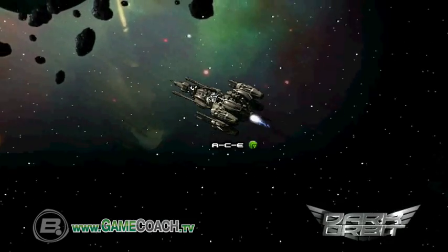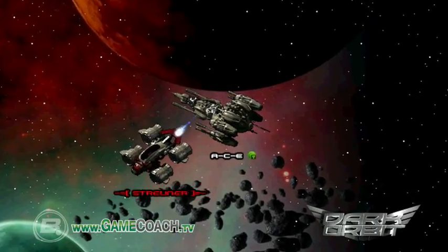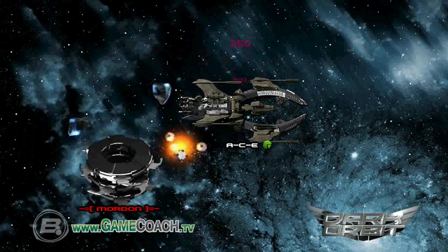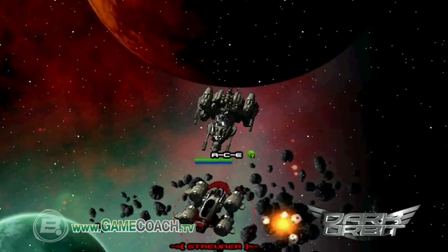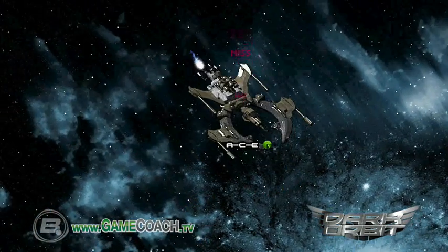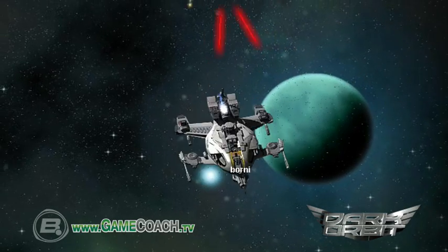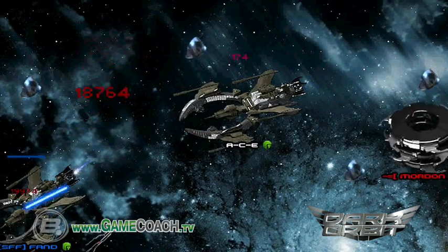You start the game in the spaceship Phoenix, which is a small vessel. You can use this ship to get familiar with the game before deciding to upgrade to a larger version. During the game, it is important to collect credits and the valuable raw material Uridium. While playing, you automatically earn credits when you defeat enemy ships and aviates.